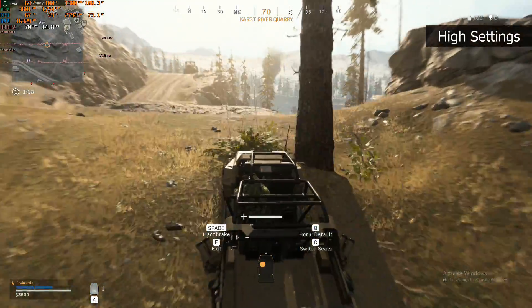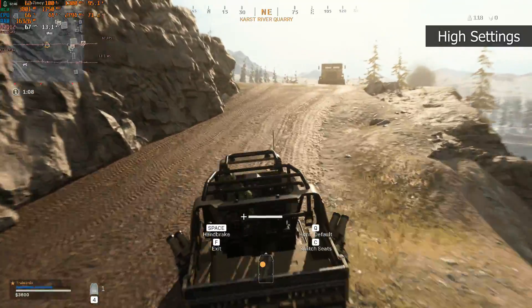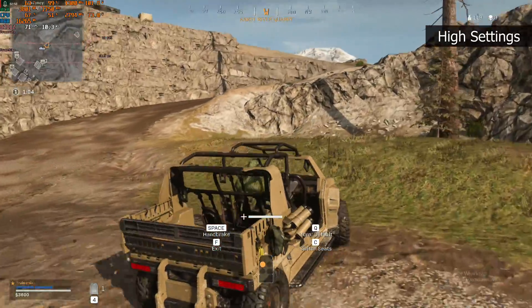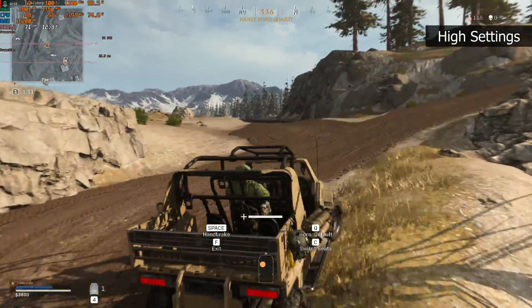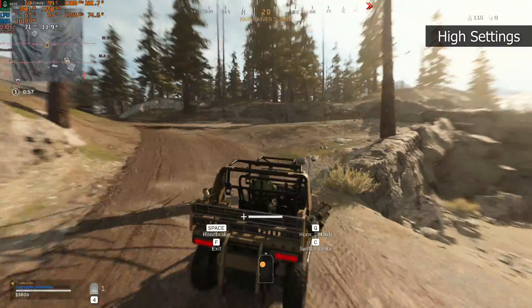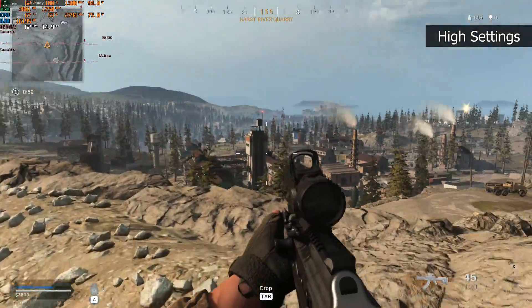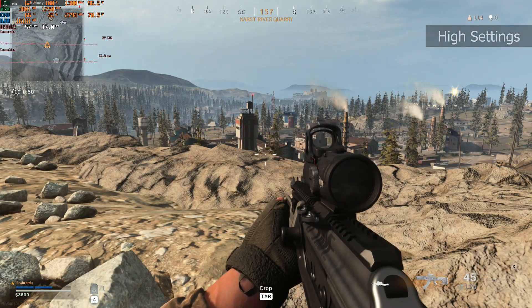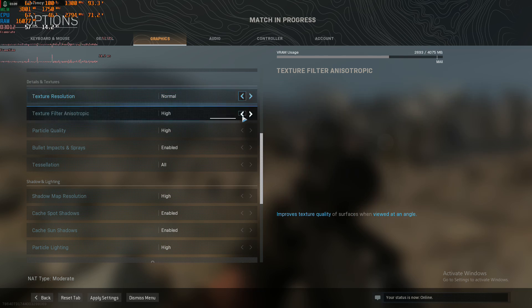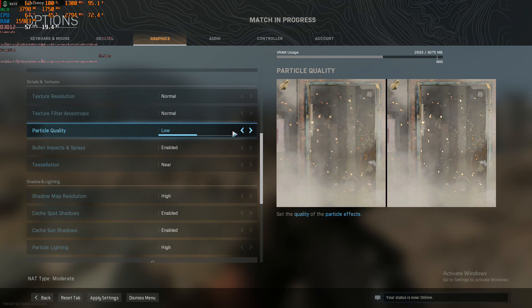I'll try to get a bit of high ground and then immediately swap over to normal settings. We don't really need to spend too long on each setting — just run around the map a little bit and that should give you a solid idea of what the system is capable of. Looking over the horizon, frame rate is at about 57-58 FPS before we lower the settings.